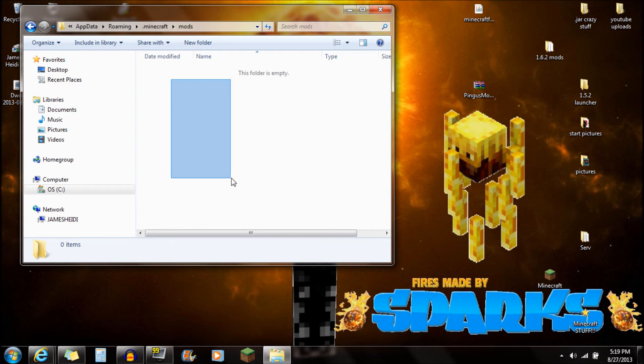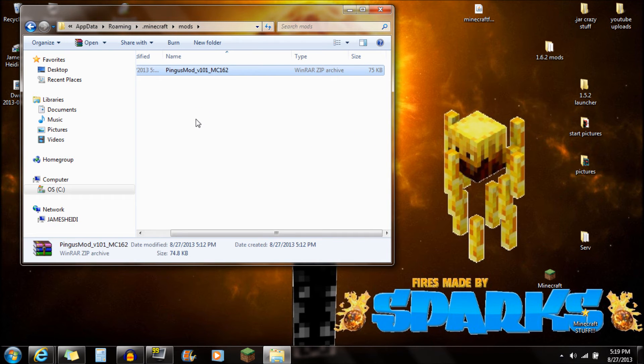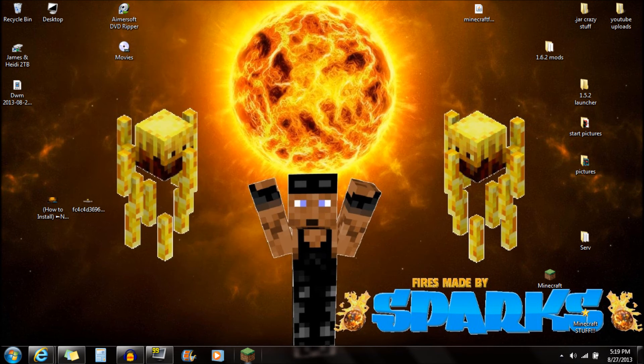Open up that mods folder, make sure the folder is empty, and then drag the Penguins mod right into that mods folder. You guys are completely done with the installation and ready to play.